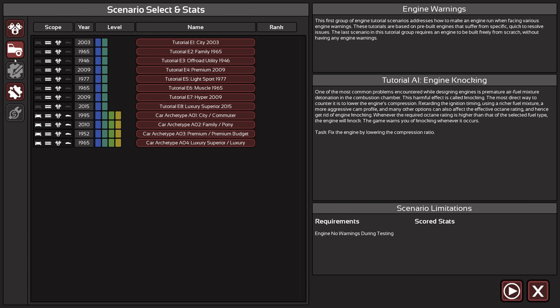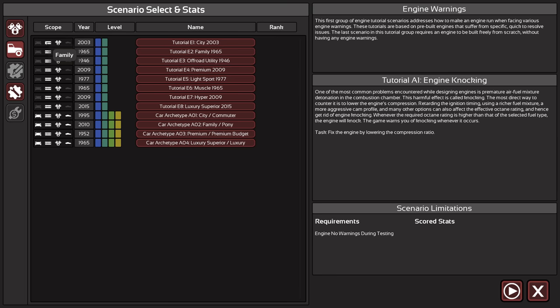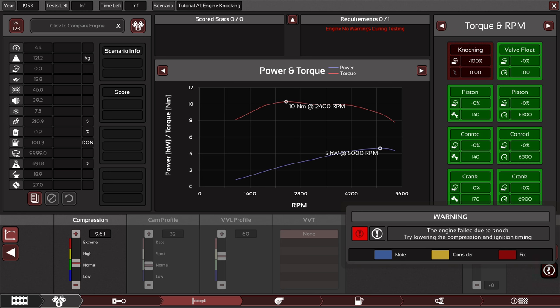We can check out engine scenarios and car scenarios. You can create some — there's an engine scenario generator.